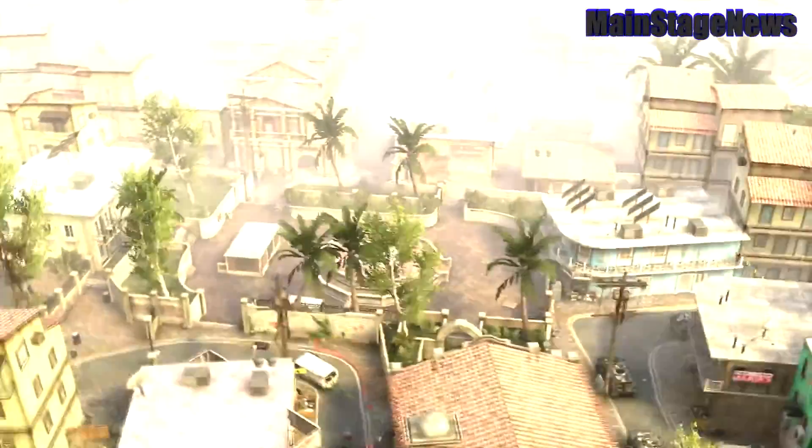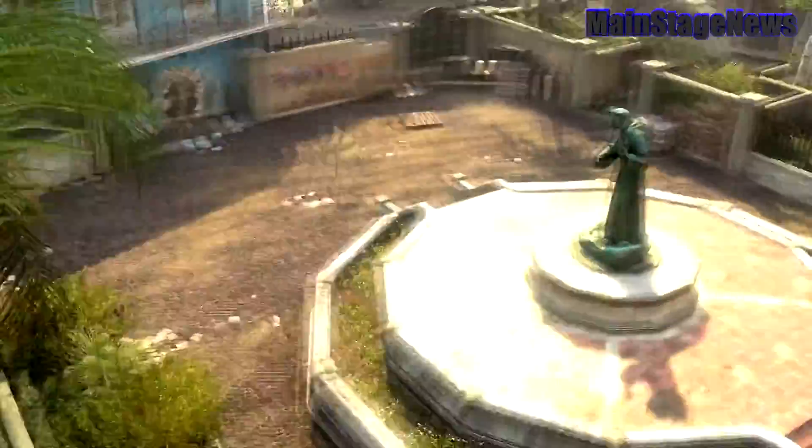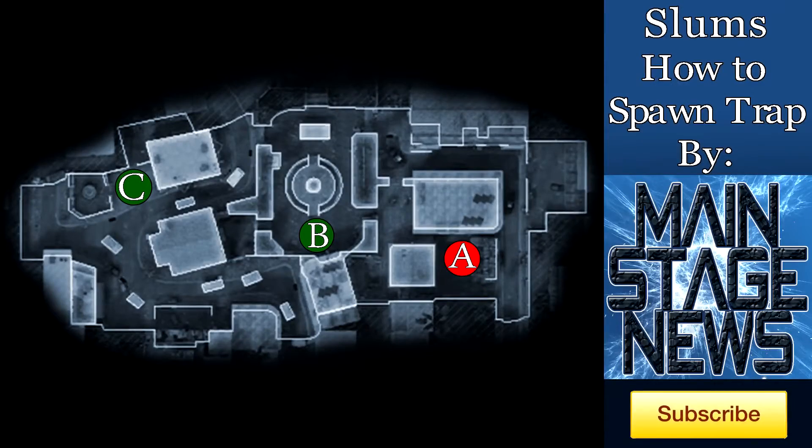Spawn trapping in demolition on the map Slums can be extremely easy and effective, but domination can be a little tricky, so I'm gonna help you guys figure out how to set it up. This is gonna be at C flag, because at C flag there is a lot of open lines of sight where people spawn in. So it is insanely easy to flip spawns at C when the enemy team only has A flag. There are about four areas that the enemy is gonna spawn in. The areas they spawn in can be flipped or changed, either to your benefit or to hurt your team. One of the things you need to be good at when spawn trapping is knowing how the spawns are gonna change based on where you are and where teammates are. How spawn trapping on Slums is tricky is because if you kill them too many times in a certain area, they will spawn on the other side of the map.